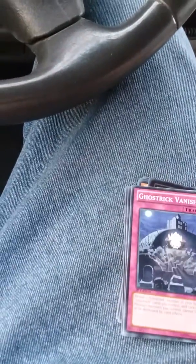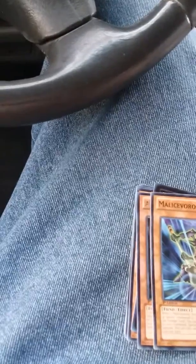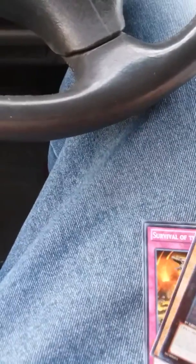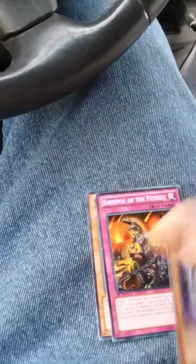Now onto Shadow Specters. We have Mythic Water Dragon, Mirror the Star Bear, Ghost Trick, Vanish, Malice of the Spoon Archfiend, Giant, and Armored Kappa — pretty cool. Bougini Boar, Survival of the Fittest, and Chow Chow Chan. Putting those off to the side.